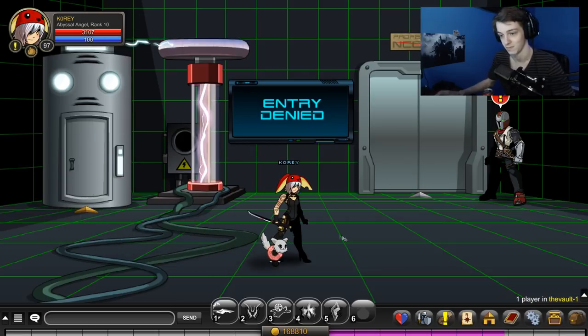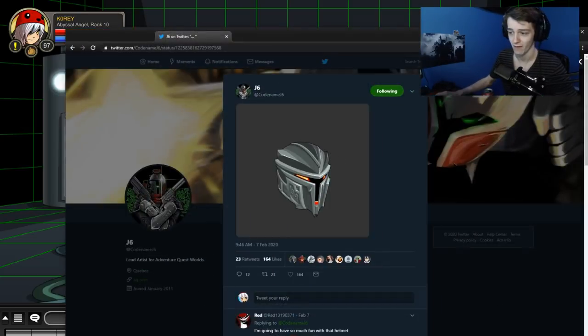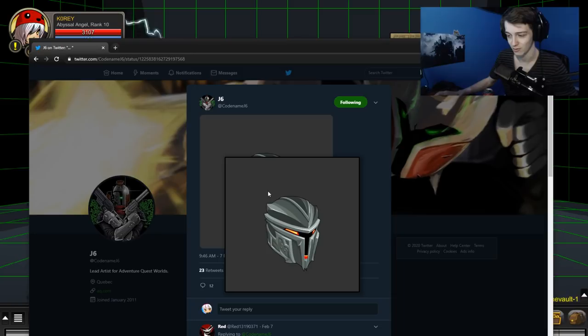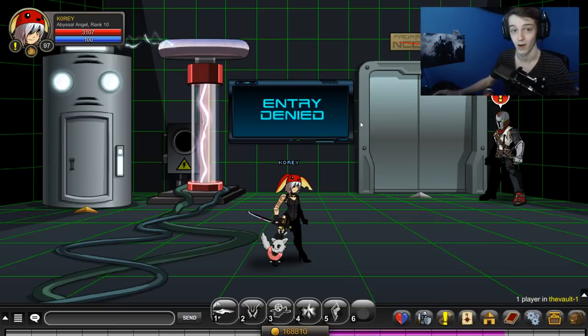If you come to the vault, you delete your old helmet and you can get a new one. If you don't want to delete it, you can store it in your bank and then get the new one for that week without getting rid of the old one. I haven't got it, but it looks like this — you can see it on J6's Twitter. This is the one that's in-game right now. So if you want that helmet, bank your other one or delete it and get the new helmet.